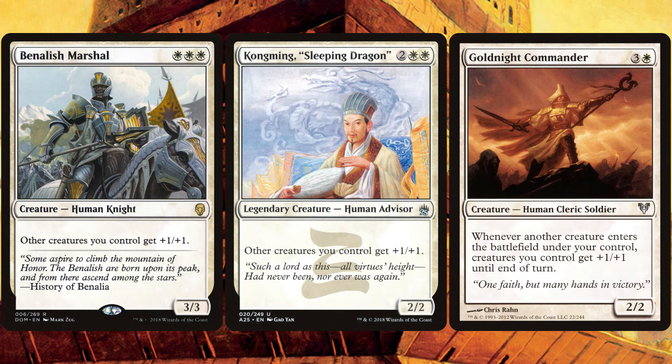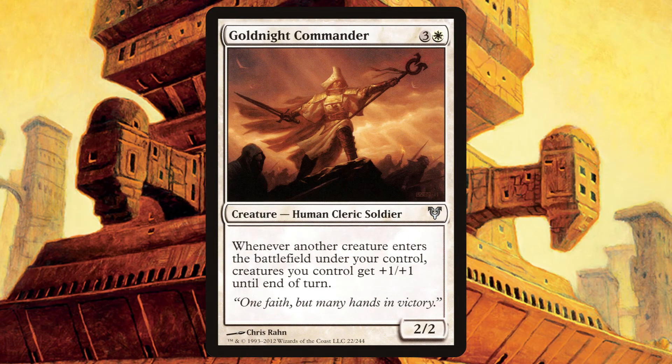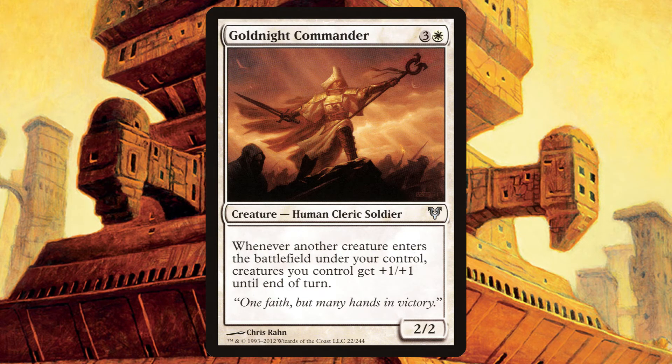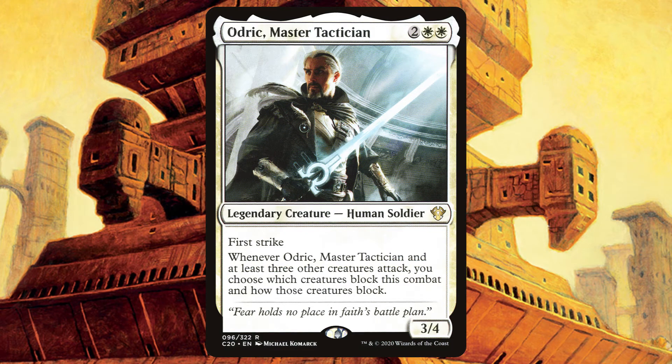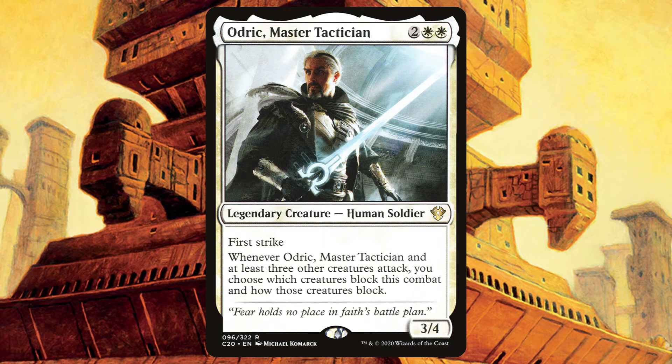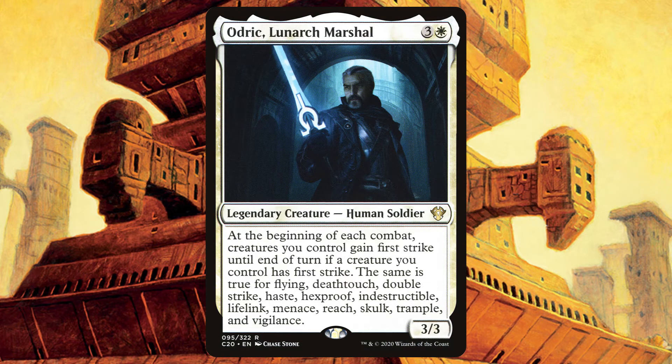Benalish Marshal and Kongming, Sleeping Dragon are both humans that give other creatures you control +1/+1. Goldnight Commander is a human that says whenever another creature enters the battlefield under your control, creatures you control get +1/+1 until end of turn. Anthem effects are great in token decks, and when you're using Winota's ability to put humans into play that make more tokens, Goldnight Commander can easily pump your board +6 to even +10 per combat. Odric, Master Tactician is a 3-4 with first strike — whenever it and at least 3 other creatures you control attack, you choose which creatures block and how they block. We're always going to be swinging a ton of creatures, so we'll pretty much always get to choose how blocks happen.